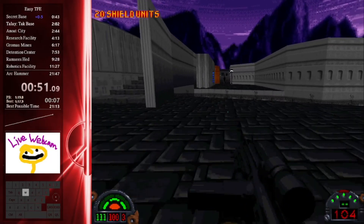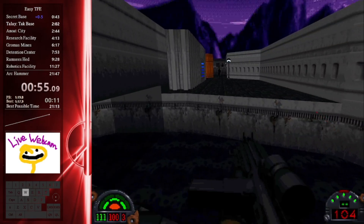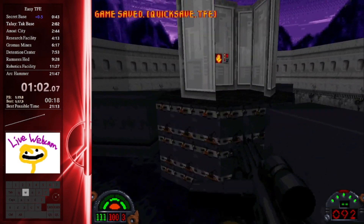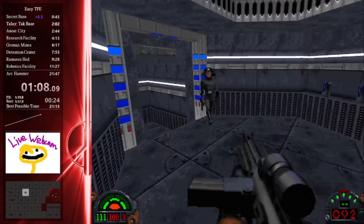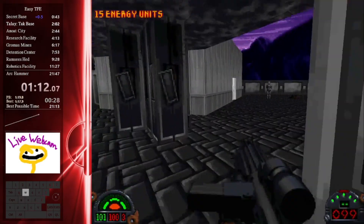Here we are just continuing through, and there is going to be a quick save. As you can see, I fail at once. Normally on the older version of the game I would have to restart the level, but here I'm just able to quickload and try the jump again. The platforming in this game is very deceiving, especially getting around corners — it's very easy to get stuck, as you saw there.